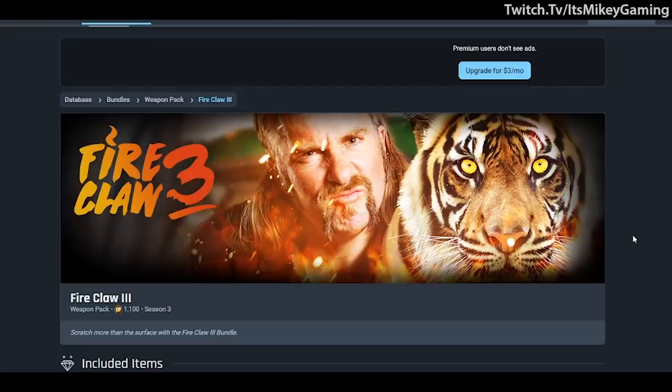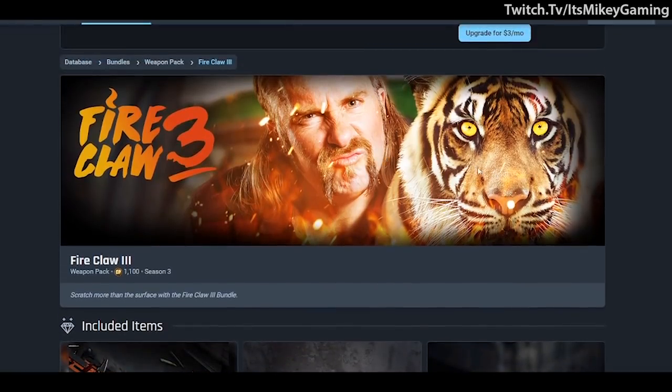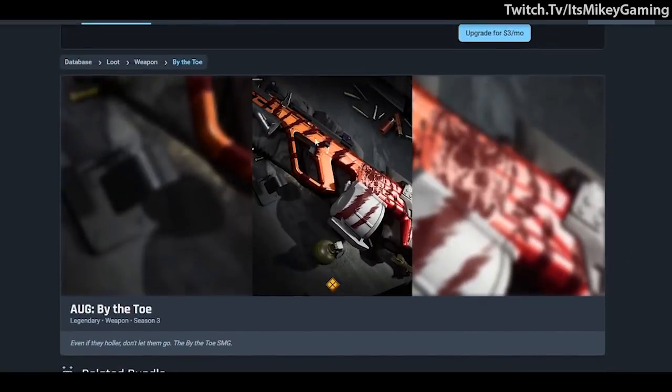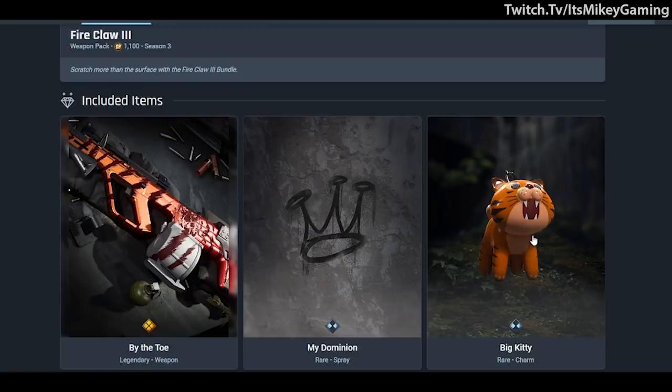Next is Fire Claw 3 — a guy with his tiger. It features 'Catch a Tiger by the Toe' for the Auger, which actually looks pretty cool. You also get a King Spray and a big kitty cat charm.